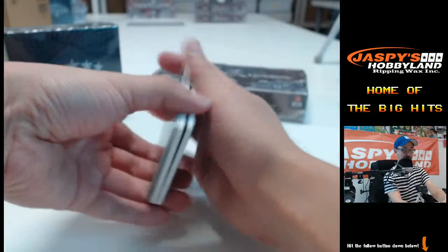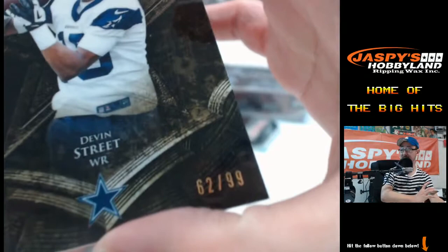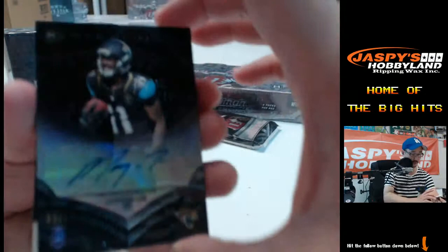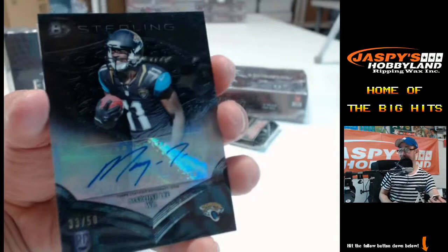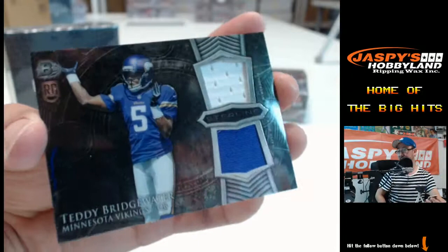CJ Fedorovich, Pierre Desir, backwards — Devin Street, why are you backwards? Because you are 62 out of 99, Devin Street. And then for the Jaguars — Marquise Lee auto, numbered to 50, 33 out of 50, Marquise Lee auto — another Jaguars hit. More Bridgewater — Minnesota Vikings, two-color dual patch for Teddy Bridgewater and the Minnesota Vikings, NFC North. Jeff.